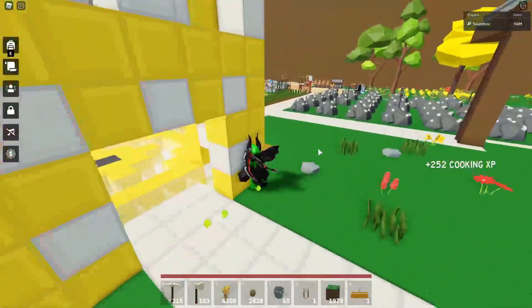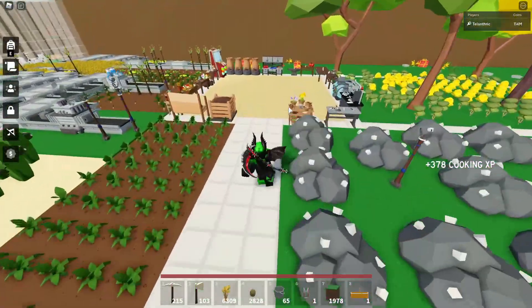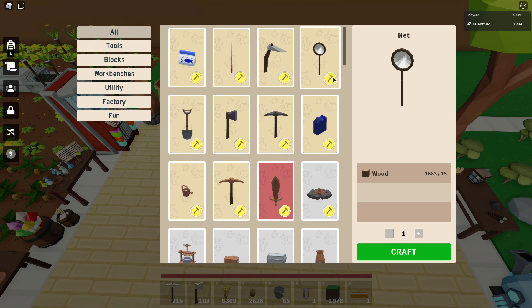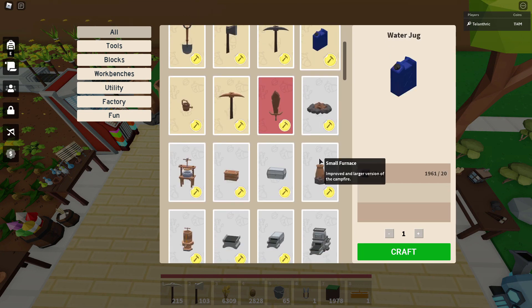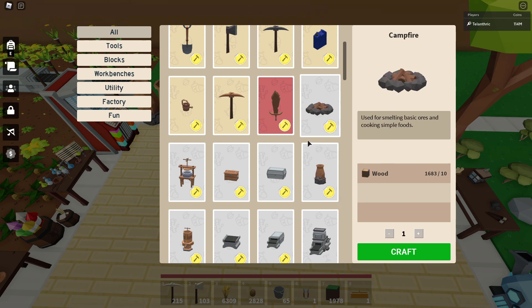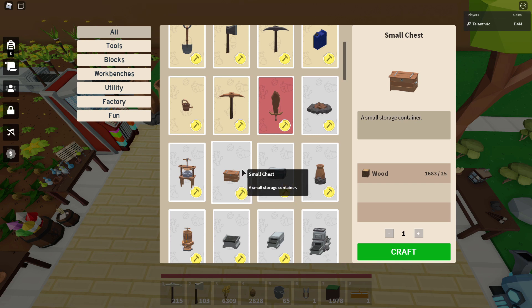Then they made a really good change that I like a lot. If you go over to anything that involves crafting like the workbench, whenever you click on something, it actually says what it does. So it just says 'improved, a larger version of the campfire' for that one — it basically says what it shows when you hover over it, but displayed on the side.